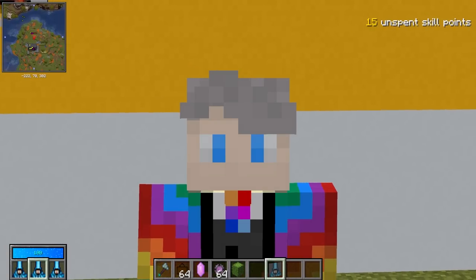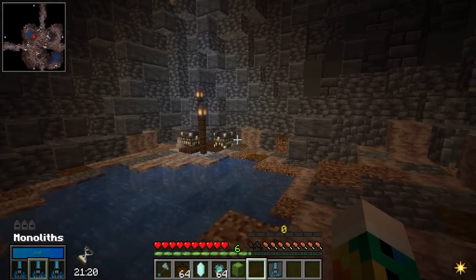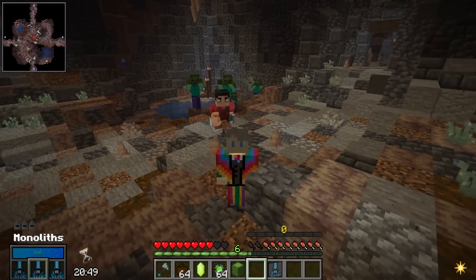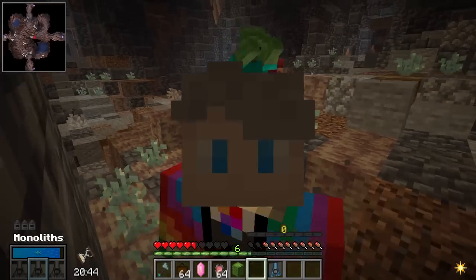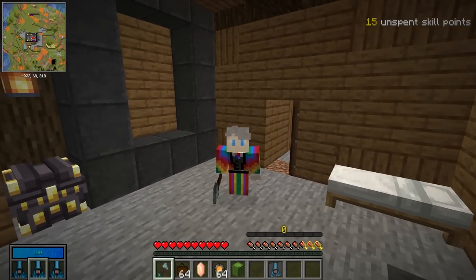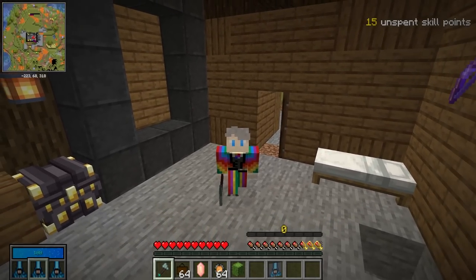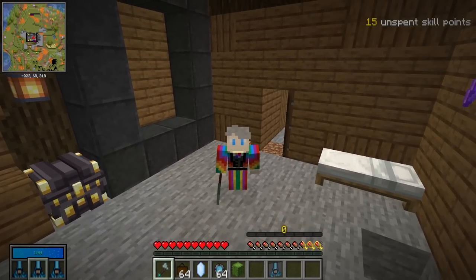Frost Nova is a little bit different. It removes all of the damage from Nova but in exchange lets you freeze mobs in place so they can no longer chase you. A word of caution: if you freeze them and you're still stood close, they can still attack you, which can lead to some awkward moments. At low levels this is not particularly good — it'll allow you to freeze mobs in a small area for five seconds, which can be enough time to get away, but it doesn't give you a huge amount of protection.